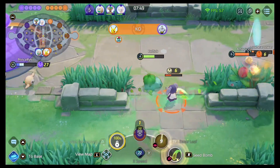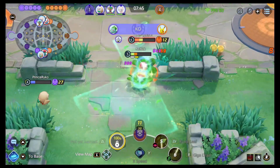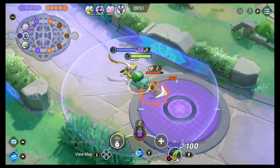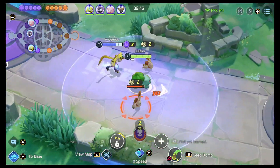For passives: whenever Venusaur is below 30% HP, it deals 20% more damage. Nice and simple. As for the boosted attack, every third attack, two big vines are going to swing out at Venusaur, stunning enemies, moving them towards the center of the two vines, and dealing increased damage.